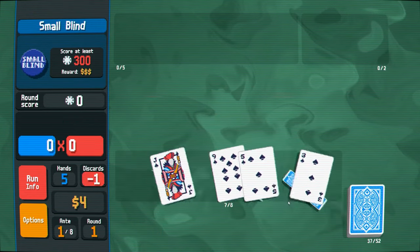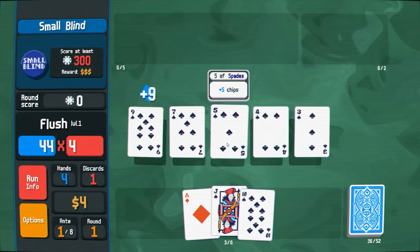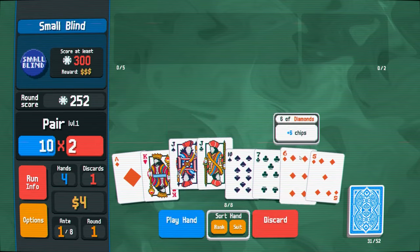Just throw these away and go for the flush. Three, four, five, six, nine. Go for three, four, five, seven, nine. And now we just need anything — that should be enough.